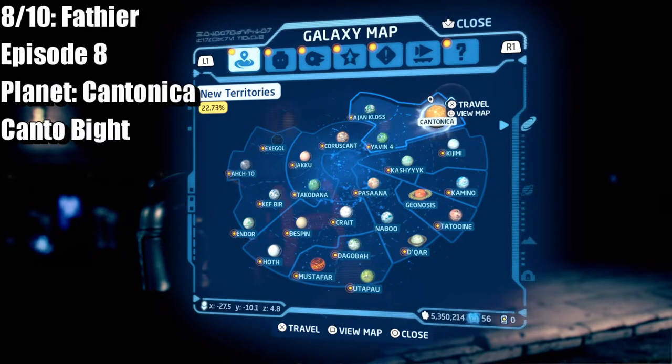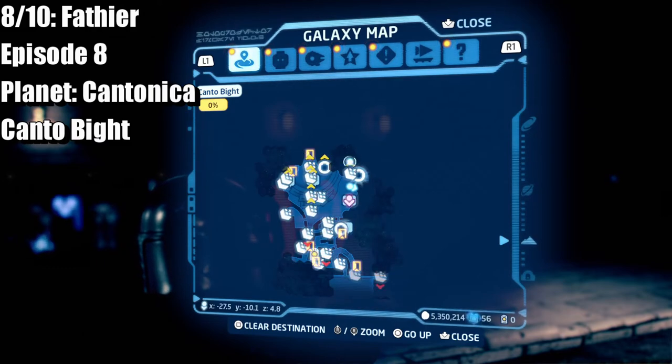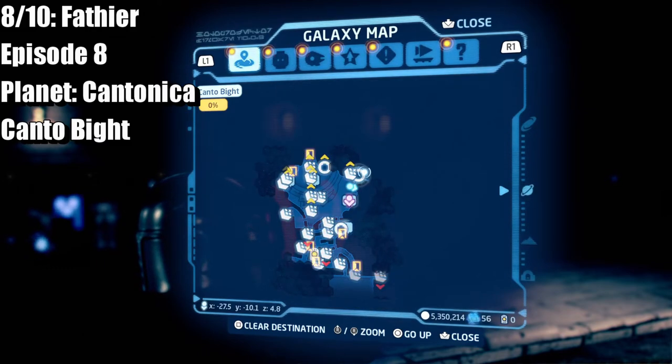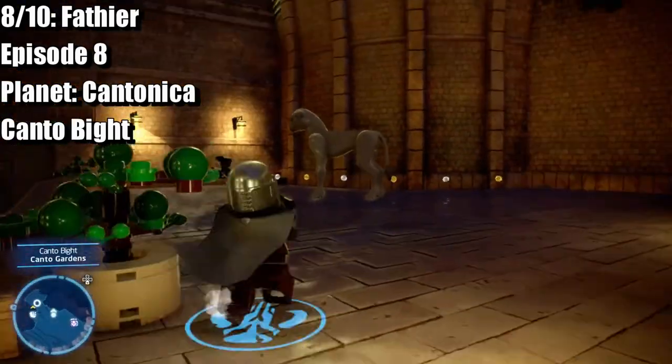Up next, not in chronological order, this is Episode 8. When you go to Cantonica, go to Canto Bight, and then head up to the top right corner. The animal we're going to ride is this one right here.